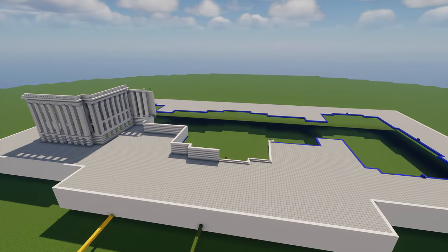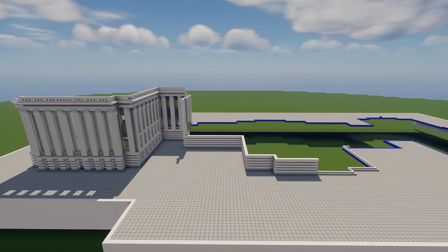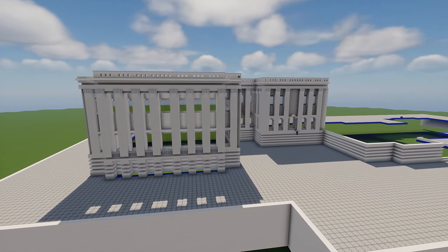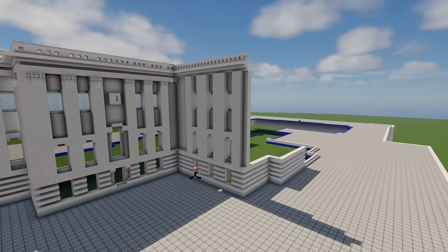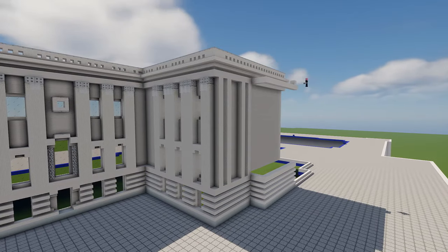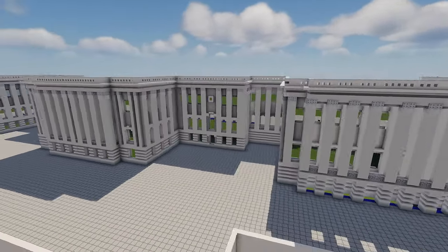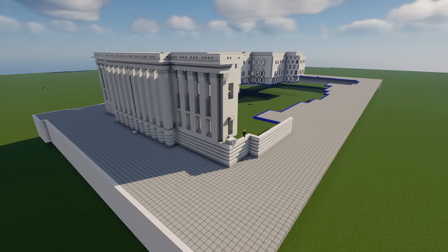That's because it is on a hill. Believe it or not, Capitol Hill is in fact on a hill. So the west side is lower than the east side, so we've got this nice platform to keep it on level ground. I'm building the actual building first, and then we're going to come and detail all the area around it — nothing too special, just a lot of nice detail work.